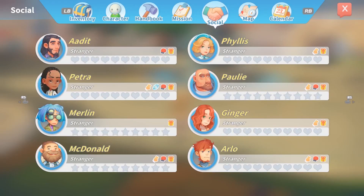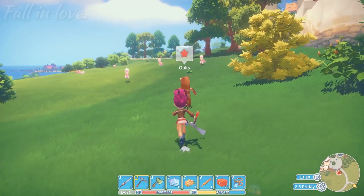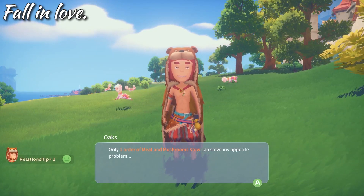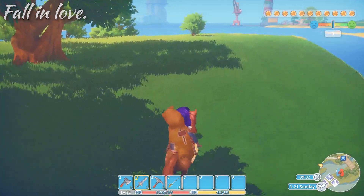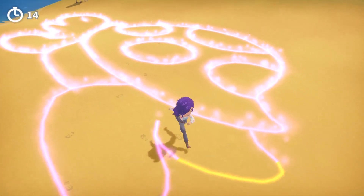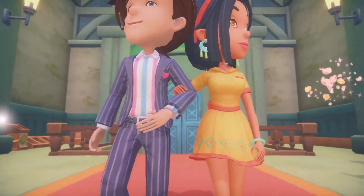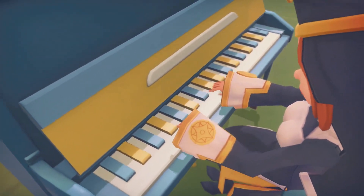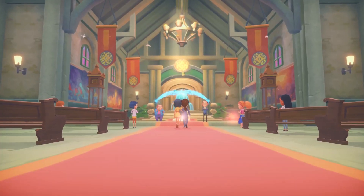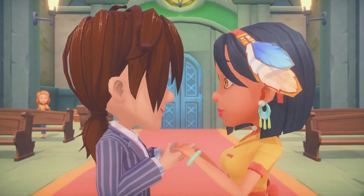You'll meet lots of unique characters in My Time at Portia who you can befriend, and some you can fall in love with. Progress your relationships through talking, gifting, dating, playing rock paper scissors and even through sparring. You can go on social and romantic dates and play mini-games that will help improve your relationships with other characters. You can now also take your relationship to the next level and get married. Your spouse will move in with you and may give you gifts or help around the workshop. And if things don't work out, you can always get divorced — it's not you, it's them.